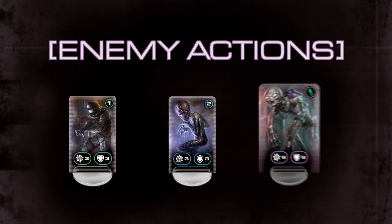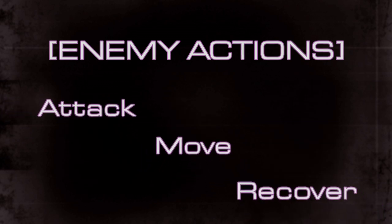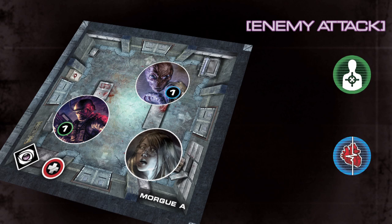When a guard, clone, or hybrid activates, it takes one of the following actions: attack, move, or recover. When an enemy activates on the same tile as a valid target, it attacks. Enemies choose what to attack based on the threat or fear of the potential target.